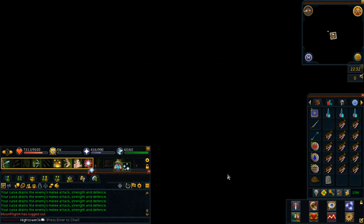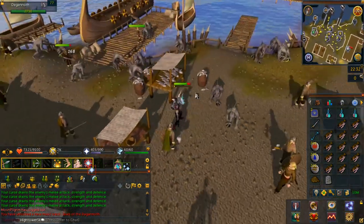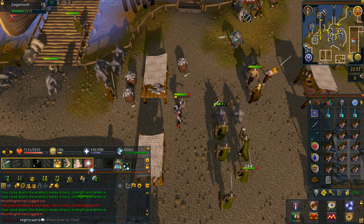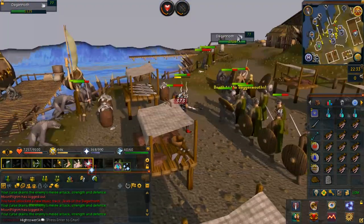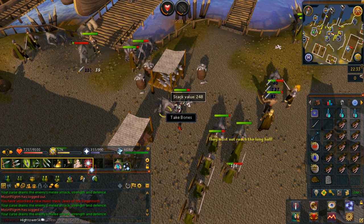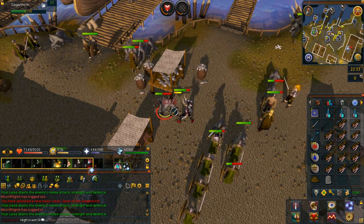For this next part of the quest, you're going to be fighting more Daganoths again. Sit in the middle of the market and Daganoths should start to attack you. This will run for a fixed period of time. If not, start fighting the Daganoths until they're all dead. If you have your cannon, go ahead and put it down — I recommend doing that in the center of the market.